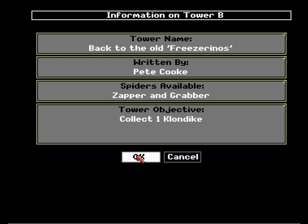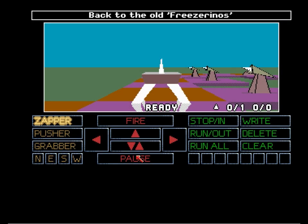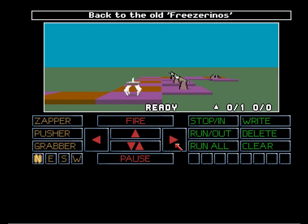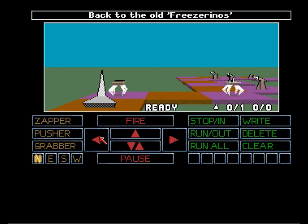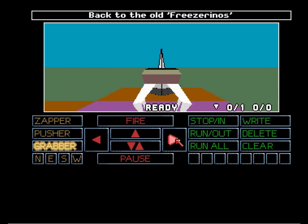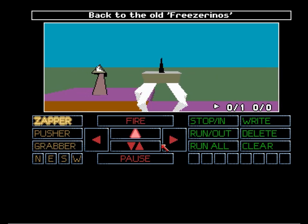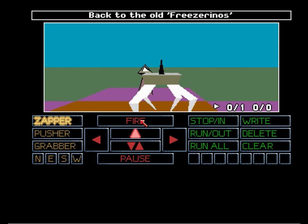Tower B — we have an alien reference. Back to the old freezerinos. I don't deliver that quite as well as Harry Dean Stanton. So we have a line of fixed zappers here. We need to get our grabber to the end where the Klondike is, but in front of the grabber there is a freezer. You can see what it does — temporarily freezes all enemy robots. So this is harmless.